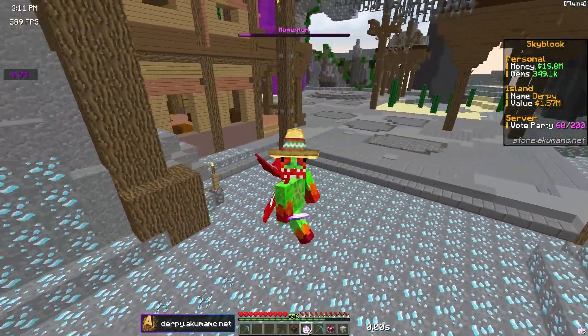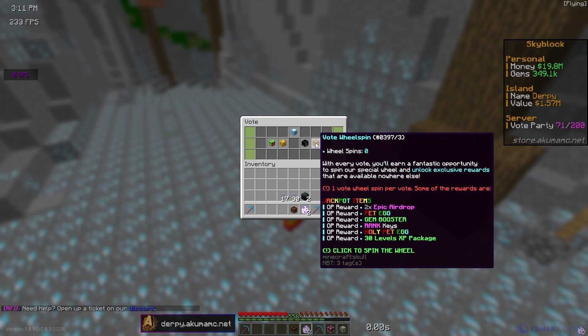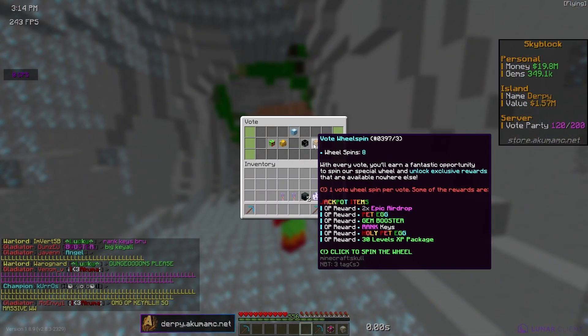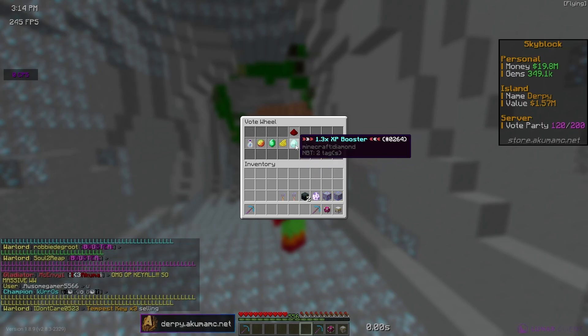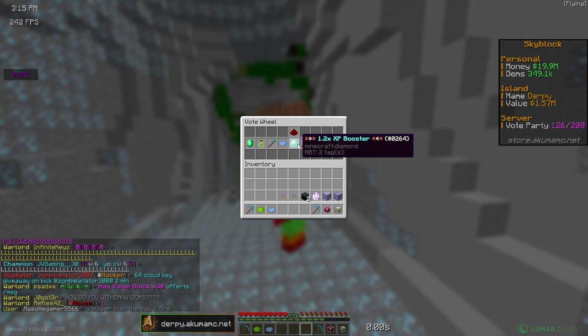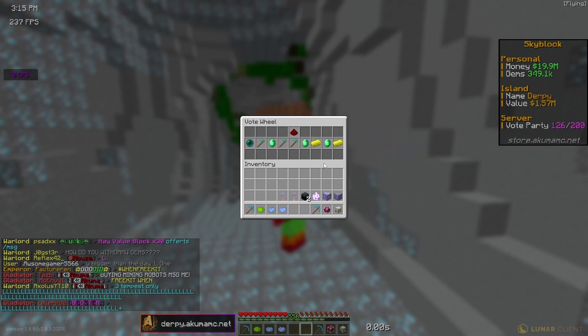You can get pet eggs for free through the battle pass or by voting, and once you vote you can get free wheel spins. I'm going to go ahead and vote and try to get some wheel spins. Okay, so I just voted on all of the links. We now have eight wheel spins and as you can see from the spins there are no pet eggs passing by, but we are going to get a free booster from one of them.